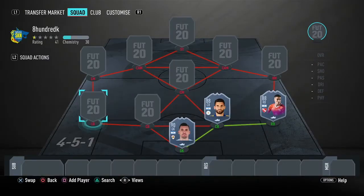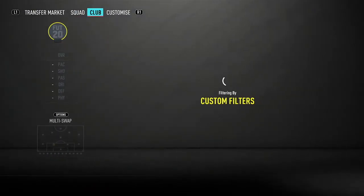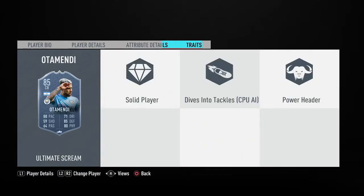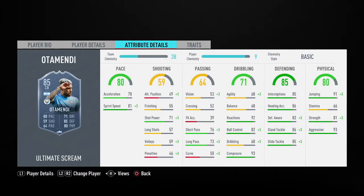At left centre back we have Otamendi Scream. He has 80 pace, 85 defending and 80 physical, 92 reactions, 93 composure. Defending is good in some areas, average in others, and physical is almost complete apart from strength. I definitely suggest using an anchor to get the pace, defending and physical up. He has the trait solid player, which is great on a centre back. He's 6 foot with medium-high work rates and 90-odd jumping. He's only 80k, which is reasonable considering he's from the Prem and has pretty good stats.